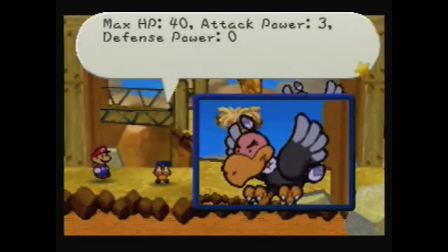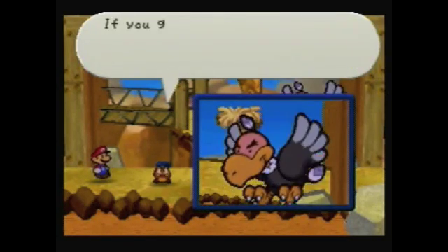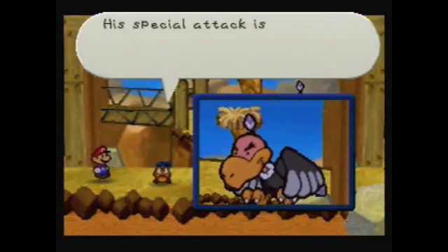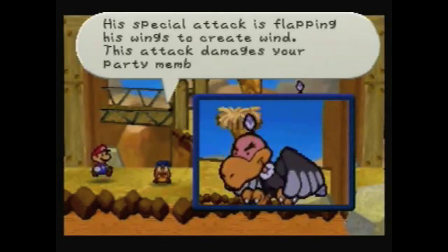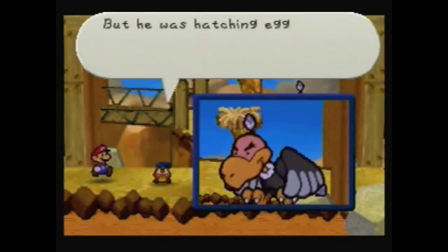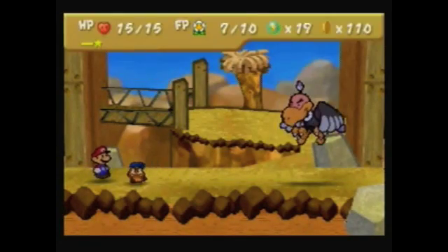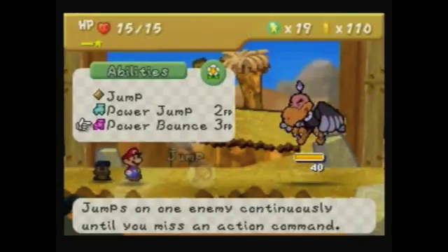Max HP: 40! Attack power: 3. Defense power: 0. You caught him in a cluster of sharp claws, so it did 4 damage. No fear from his grip. Special attack: flaps his wings and creates a gust. This guy's got special attacks? Was he hatching an egg? Is it possible he's a she? I wonder. I think it actually is a she, but they never actually specify that.